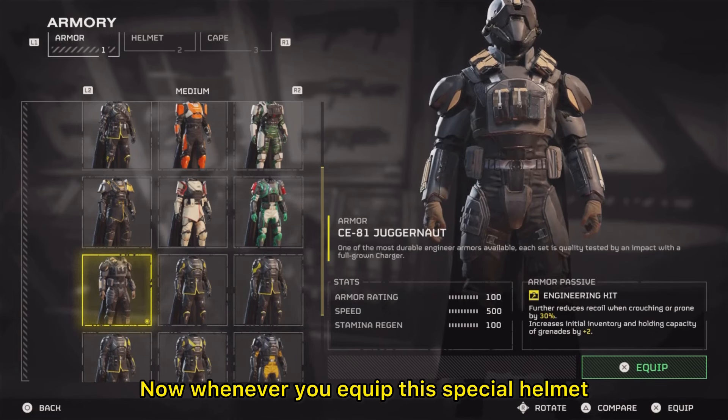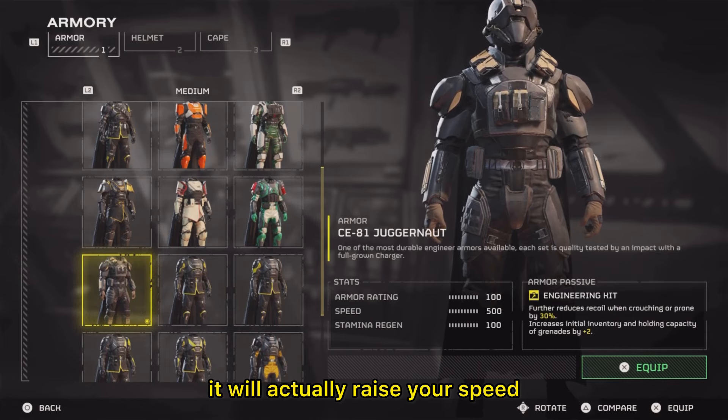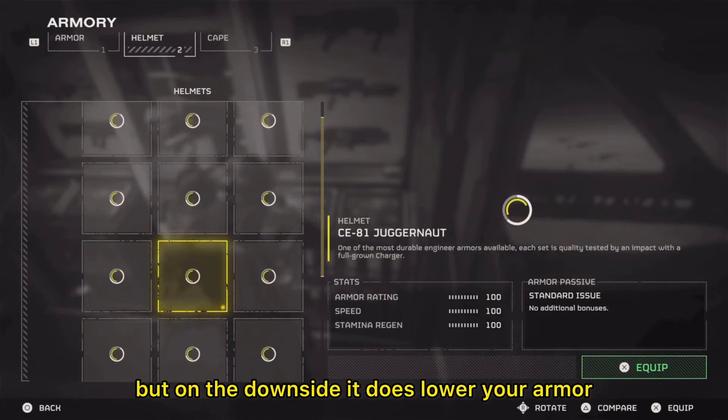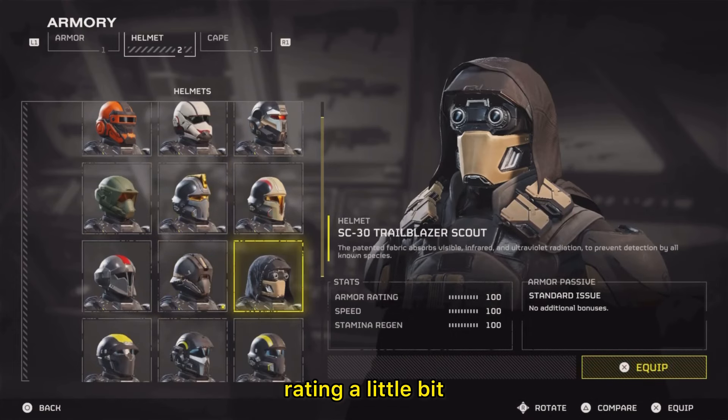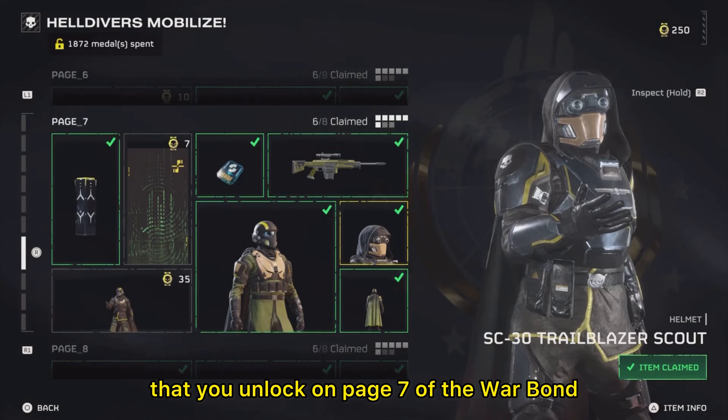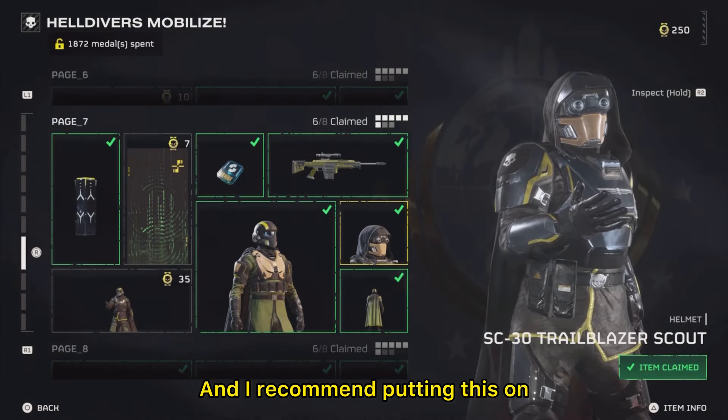Whenever you equip this special helmet it'll actually raise your speed and stamina regen just a little bit, but on the downside it does lower your armor rating a little bit. It is called the Trailblazer Scout Helmet, which you unlock on page 7 of the Warbond.